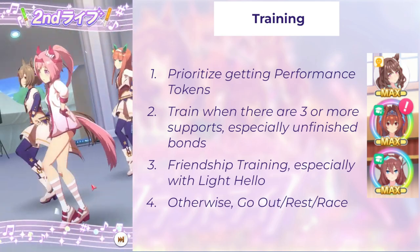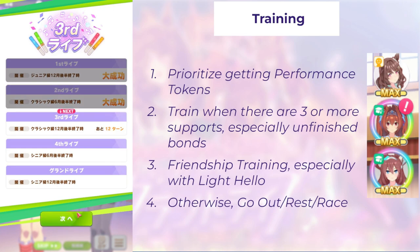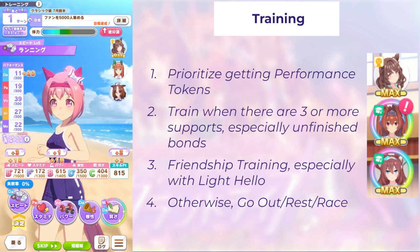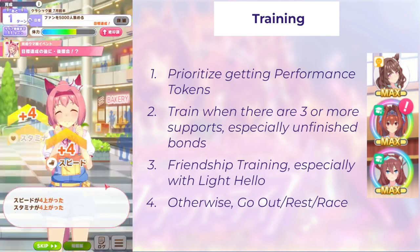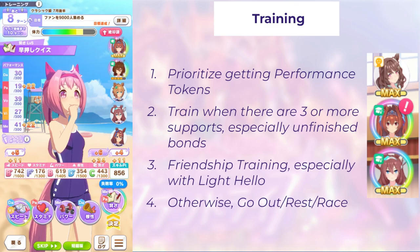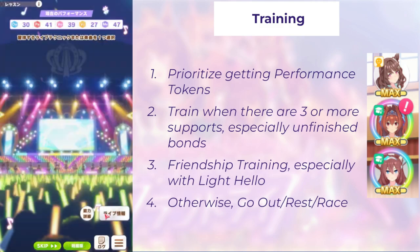Lastly, when you don't have an optimized turn — no friendship bonuses, no Light Hollow visible, not even two characters you can hit support bond with — it's okay to just go out, rest, or race. If you're bringing Light Hollow with you, going out with her is a great choice because she gives you energy and also gives you motivation up.